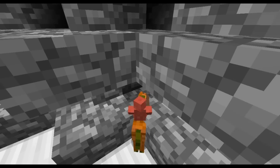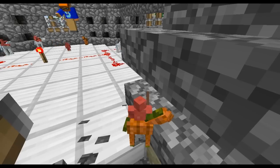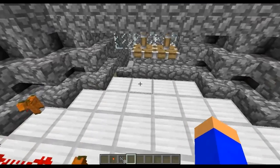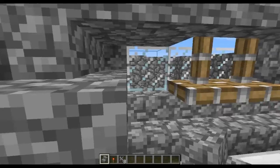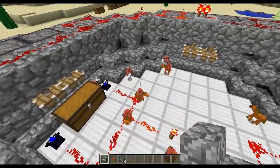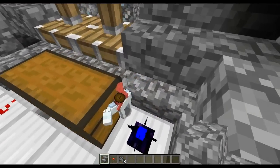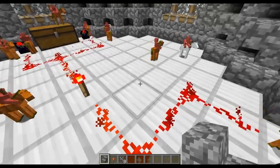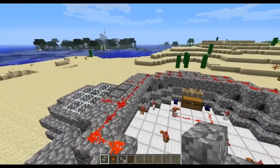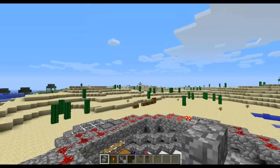Looks like the reds have won — good job reds. That is pretty cool. As you can see, the blue nexuses have stopped producing, and that guy is actively attacking this nexus. But that's about it for this mod. If you enjoyed watching, please remember to like and subscribe. I will see you guys later. Peace.